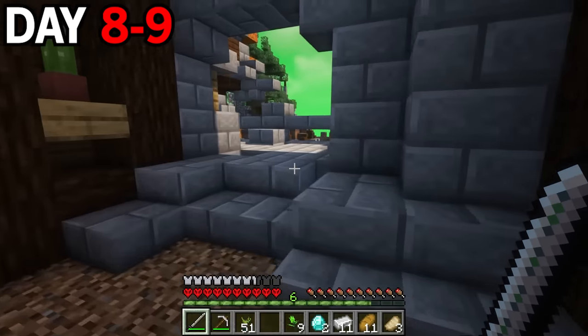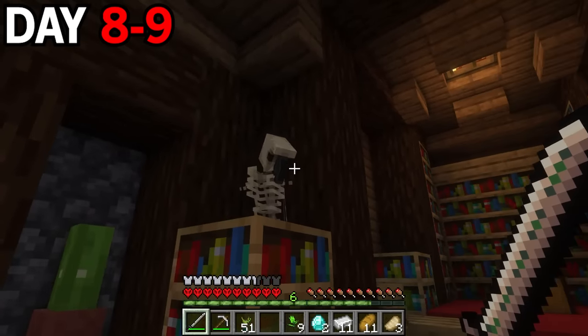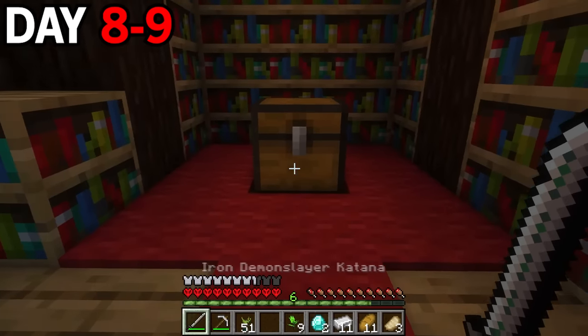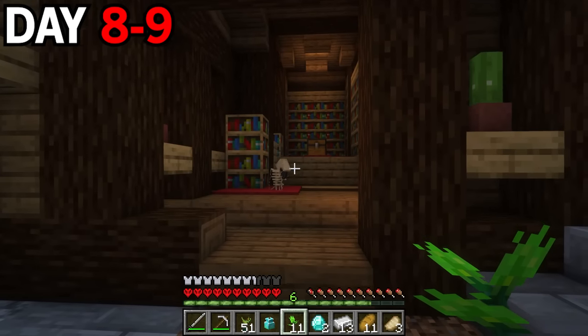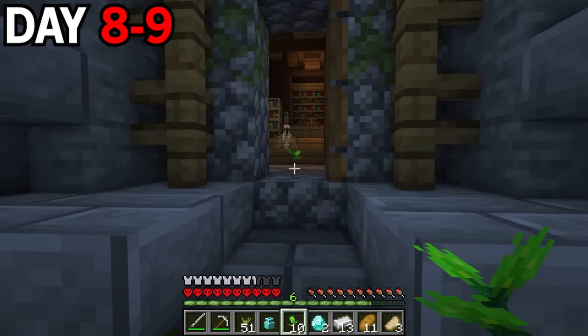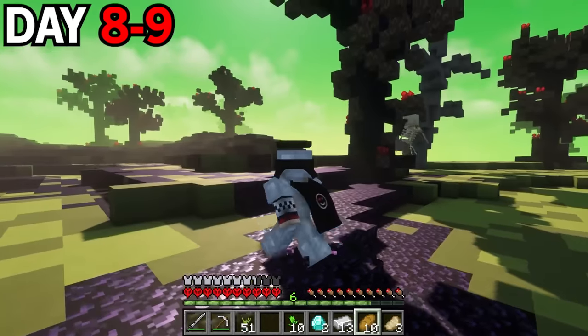I didn't want to leave the bird alone, so I threw down some bruceweeds, and the bird actually liked it. I was able to bring it outside of the house and we started traveling back to my base. While me and my new friend were traveling back, I ran into a pond filled with demon flamingos. By the looks of it they weren't too aggressive — just eating some fish — so I grabbed the sugar cane and got out of there.